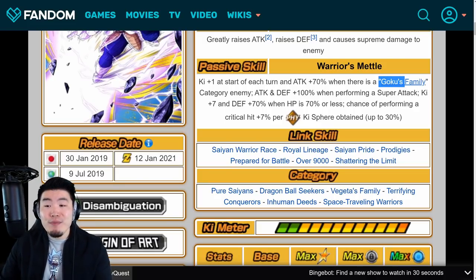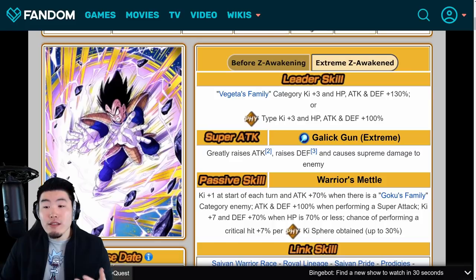With the Extreme Z Awakening, it becomes Vegeta's family category ki plus 3, HP attack and defense plus 130%, or Fizz type's ki plus 3, HP attack and defense plus 100%. Super attack greatly raises attack, raises defense, and causes supreme damage. And passive is ki plus 1 at the start of each turn, attack plus 70% when there is a Goku's family category enemy, attack and defense plus 100% when performing a super attack, ki plus 7, and defense plus 70% when HP is 70% or less, and chance of performing a critical hit plus 7% per Fizz ki sphere obtained up to 30%. Essentially the exact same passive as Goku, except replace Vegeta's family with Goku's family and replace tech ki spheres with Fizz ki spheres. And for leader skill, instead of Goku's family it's Vegeta's family, and instead of tech types it's Fizz types.